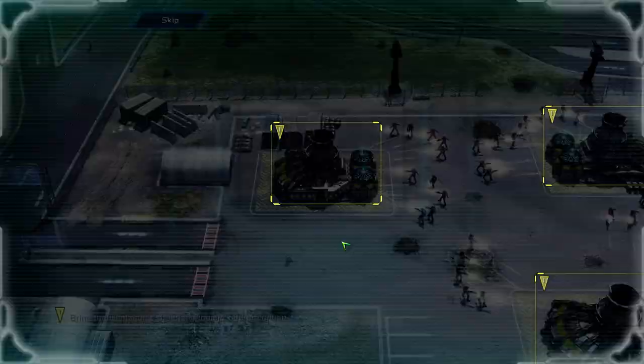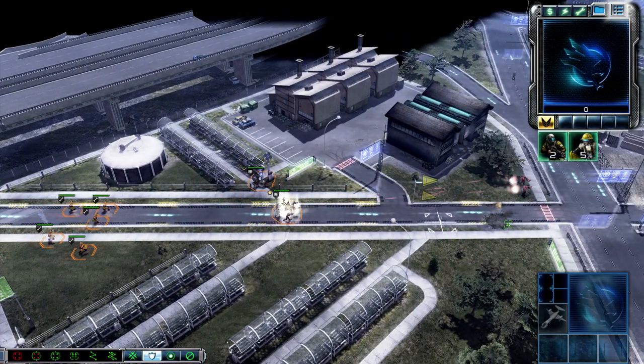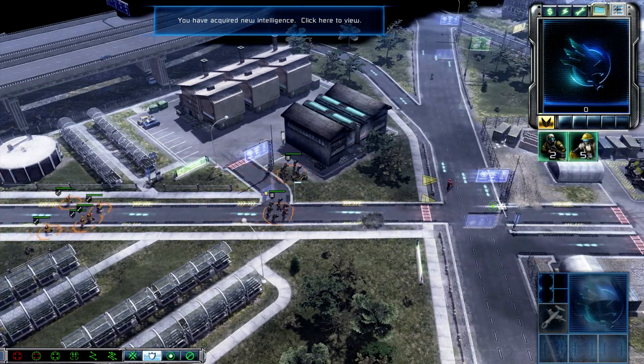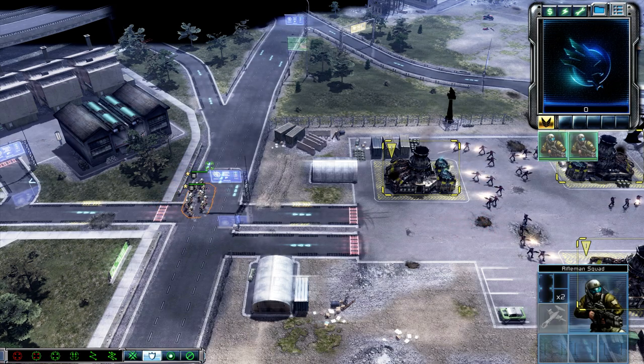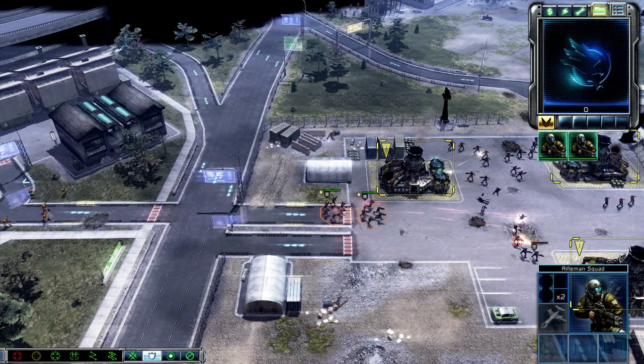Incoming transmission. The Pentagon's defenses are without power. Squad ready. Entering combat. Keep your weapon ready. Ground support. Forward advance! Reporting in. Affirmative. This way, rifle squad.